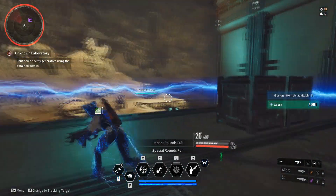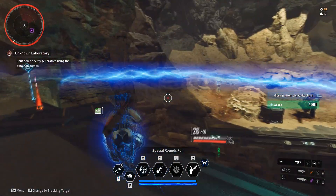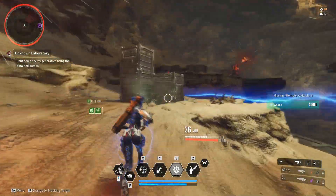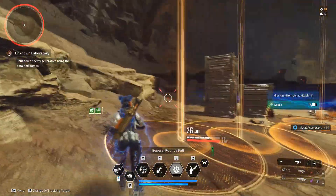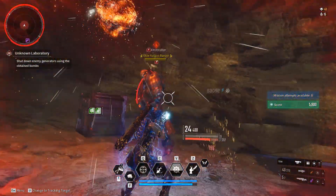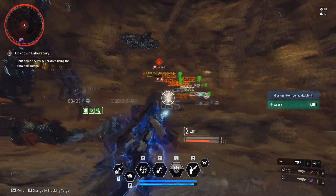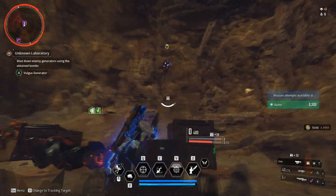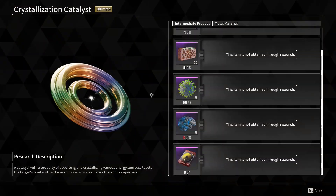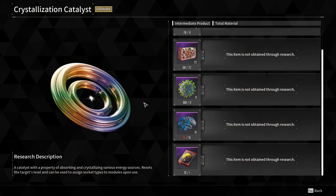What is up guys, Bellamy here. In today's video we're going to be covering how to farm each of the different materials that you will need to research your crystallization catalysts in the First Descendant. There are a number of materials you need to track down, all from different locations. I'm going to be covering easy and efficient ways to acquire each of these different materials so you can get your catalysts going as fast as possible.